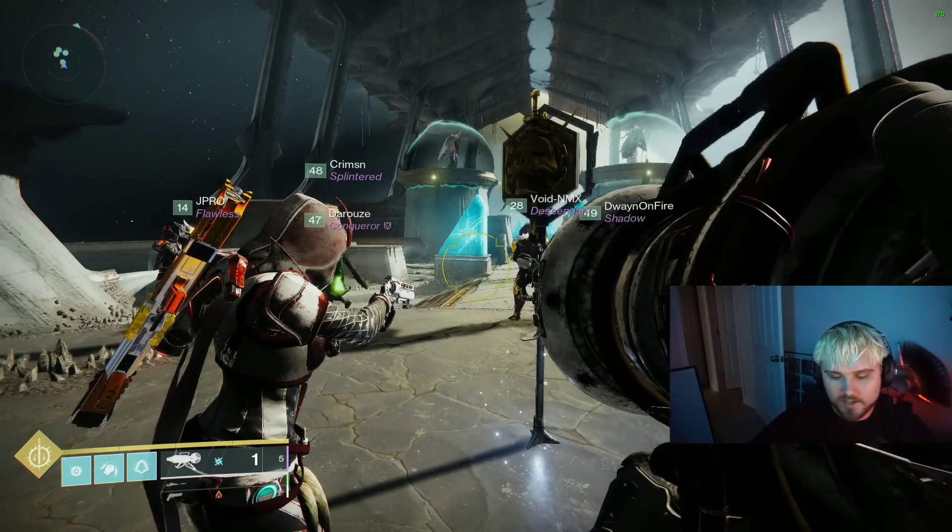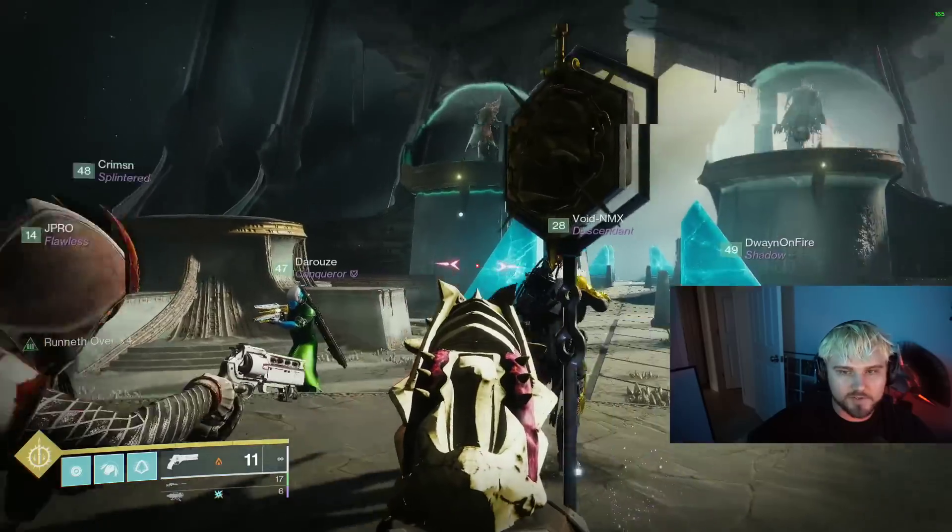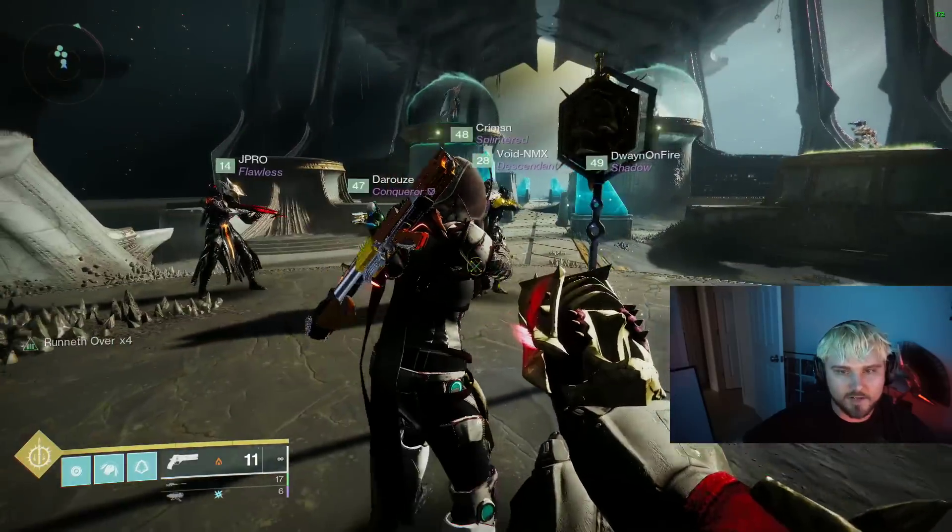If everyone has Word of Crota on and knows the strats pretty well, you get it done super fast. We're going to demonstrate it here. It's the Sisters strat — we put one person on each plate, and then we have a floater and an extra person for add clear.